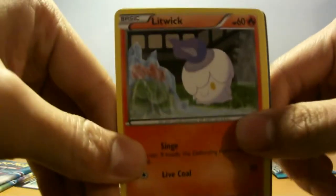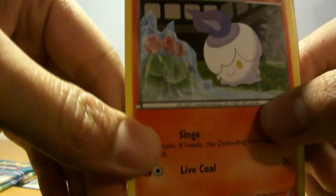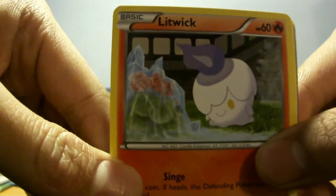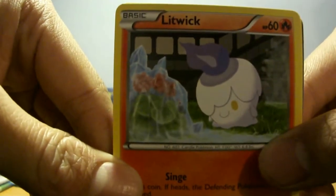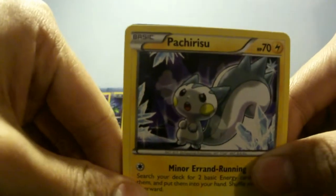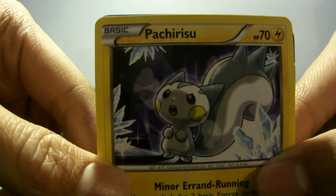Alright, Litwick — cute little Litwick. It's still happy even though it looks like its favourite flower is frozen. Gonna unthaw it. How cute is that Litwick? It's Pachirisu, one of my favourite Pokemon — how awesome is Pachirisu. Also in ice, so much ice.